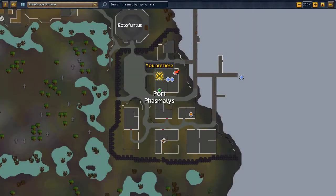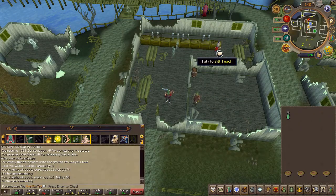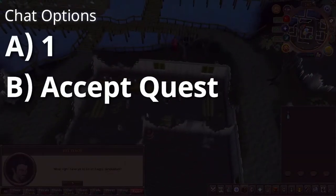To begin the quest, head to the area located here on the map. Speak to Bill Teach and choose the chat options on screen.